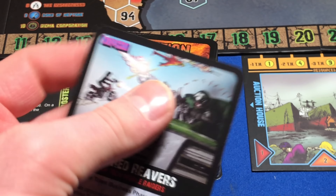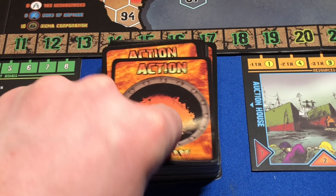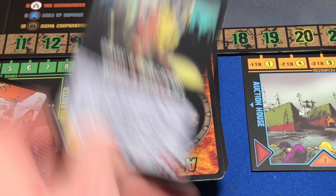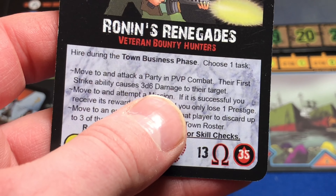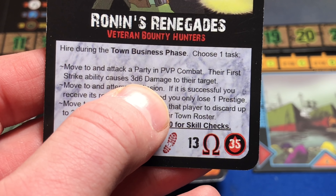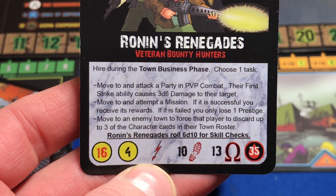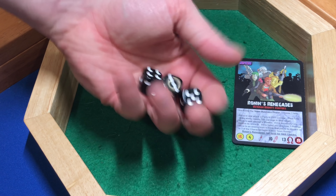After drawing through several cards — including the Red Reavers who are only raiders, not bounty hunters — we find Ronan's Renegades, Veteran Bounty Hunters. Their first strike ability causes 3D6 damage. We roll and get 7 total first strike damage. Everyone takes one damage, with Lorenzo taking a bit more since he has a lot of health. Ronan's Renegades have 35 health total. Their omega symbol means they have 13 in every skill. The card says they roll 6D10 for skill checks, automatically starting with six successes since they're above 10 on all skills.